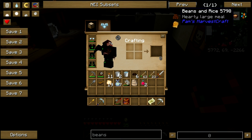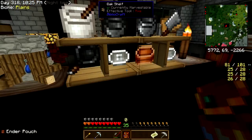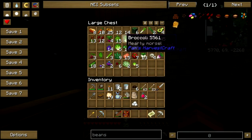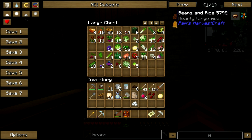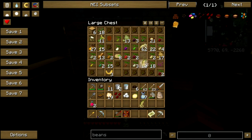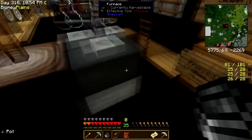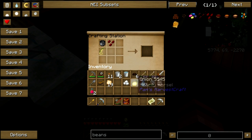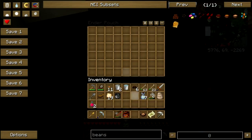Beans and rice — I bet that's it right there. Pot, beans, rice, onion, and tofu, because this is the vegetarian version. Beans, onion, rice — what else goes in beans and rice? I've gotta do this on the crafting table. Pot, beans, rice, onion, tofu — and away with you.